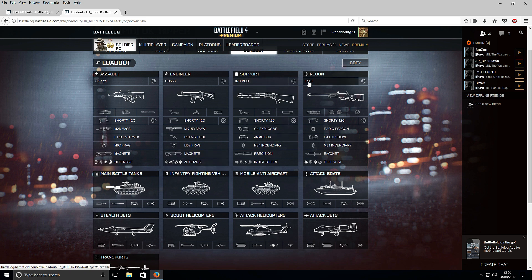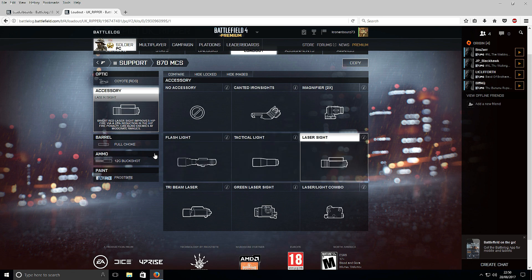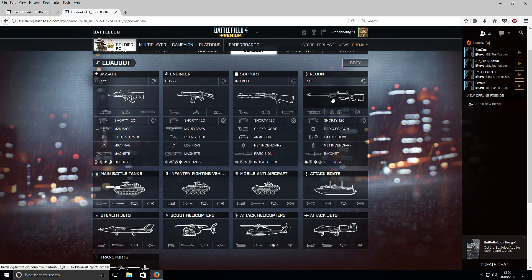Support is the 870 MTS. Coyote, laser, full choke, and the godforsaken buckshot. He's put frostbite paint on — that's the one I'll be using. Shorty, C4 — I don't tend to use much but I'll put it on — ammo, incendiary. I can still go with the dog tag in these. Precision.